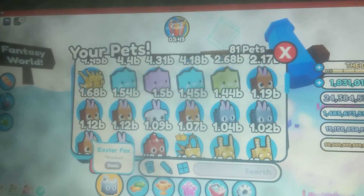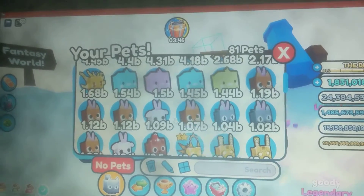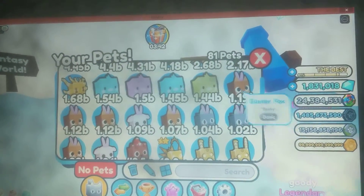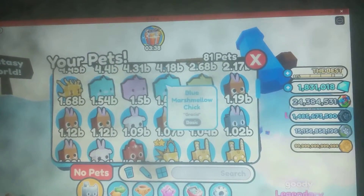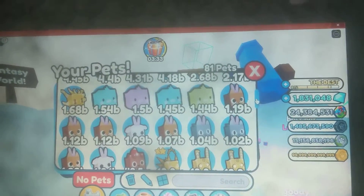I've got an Easter lamb, Easter fox — got that a few times — Easter lamb again, Easter fox, Easter cat, Easter cat, Easter fox. Then green marshmallow chick, blue marshmallow chick, pink marshmallow chick, and another blue marshmallow chick.